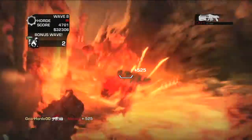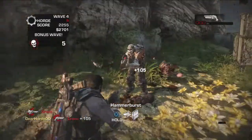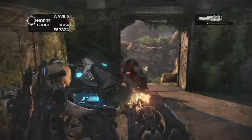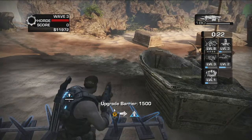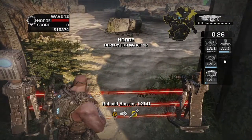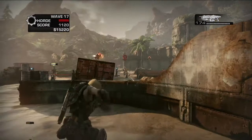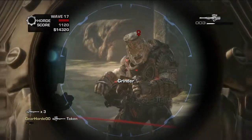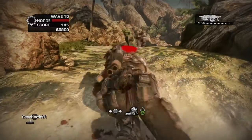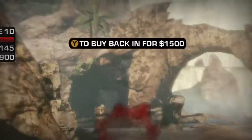And to do all that building, you'll need money. Fortunately, earning it is as easy as killing the enemy. Every kill is worth cash, and that cash can be spent on building Fortifications, repairing and upgrading Fortifications, extra ammo, more powerful weapons. And if you fall in battle, you can even buy yourself back into the fight.